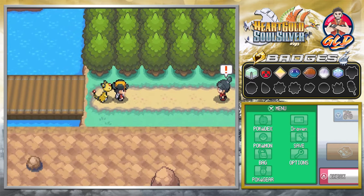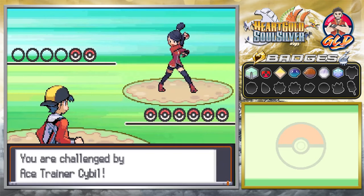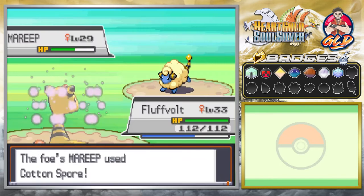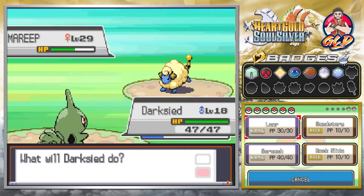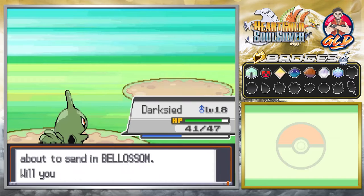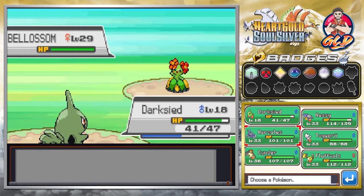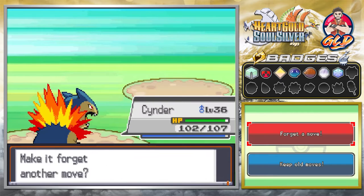We can surf toward the next area but we want to battle first. Taking on Ace Trainer Sybil — she has a Granbull so let's go with Charge Beam, not very effective. Let's switch to Dark Side and use Rock Slide — Dark Side wins. Here comes Bellossom so let's switch battle with Cinder. Flame Wheel for the win, and Dark Side goes to level 19.